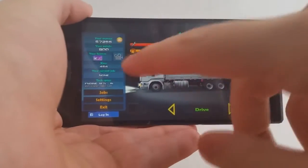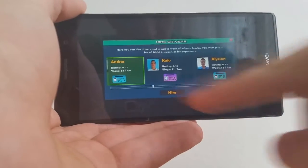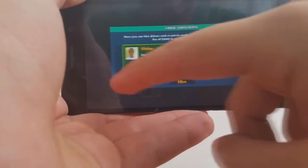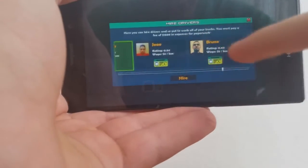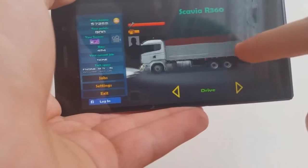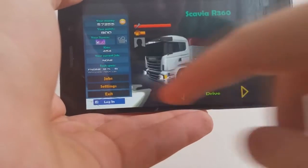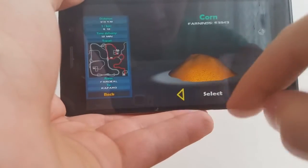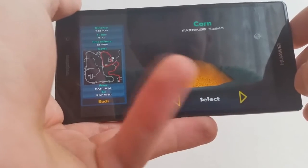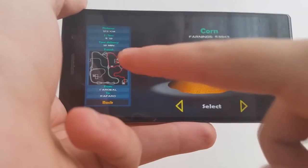You can also hire drivers — for example that one, or this one, or this one, or Victor, or Jefferson, or Jo, Bruno, etc. So let's find a job. Hit jobs and right now I think I'm here.